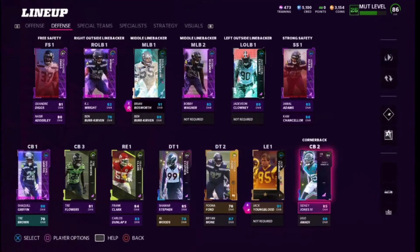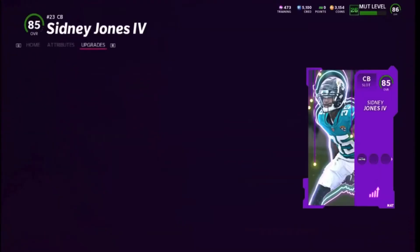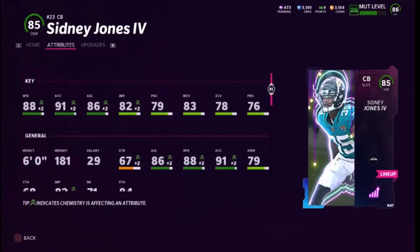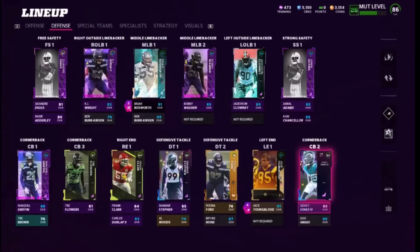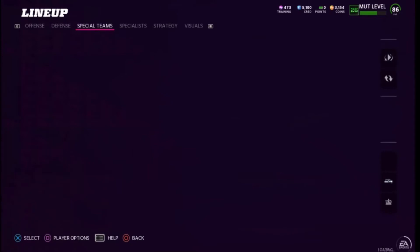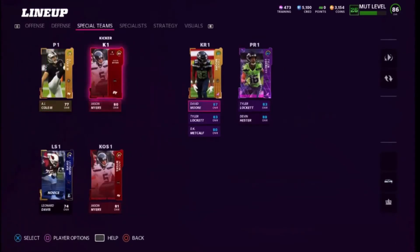The Seahawks needed some corners, so this is definitely gonna come clutch. I might have Sydney Jones play the slot since he's the slowest of my three starting corners. Tray Flowers at 81 overall has like 90 speed, which is pretty insane.